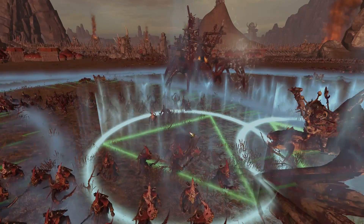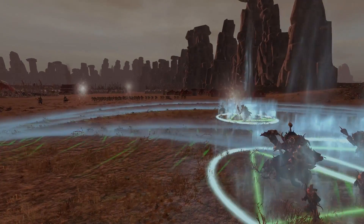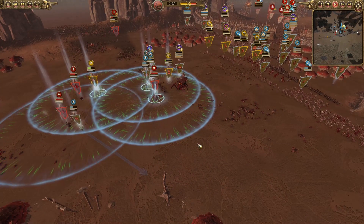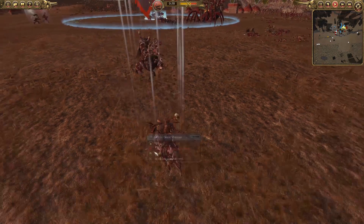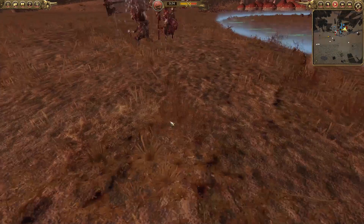The orc war boss comes flying down on Azag. All the generals pushing their general auras — these guys just need to commit everything they have. Are they just letting the generals fight now? I think they are — they're having a general-off right now. That's hilarious as the orc war boss chases down the goblin shaman right there. What an ending — I love it!